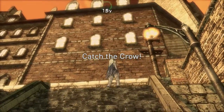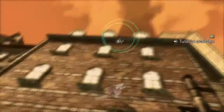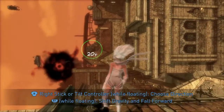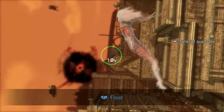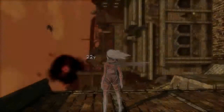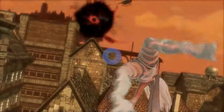So you want me to follow that crow? All right, sure. I can use this wall to get up here. Basically, while you're floating, you point to where you need to go and the gravity shifts you there. I can use the controller's motion controls to point where I need to go. Apparently I screwed up somewhere. And then I can just stop wherever I want to.